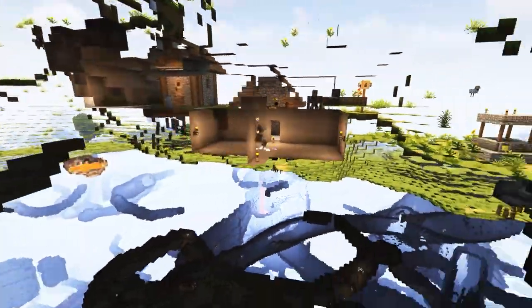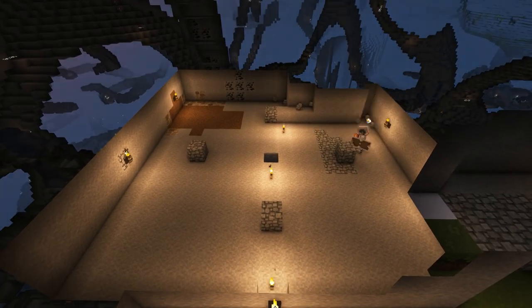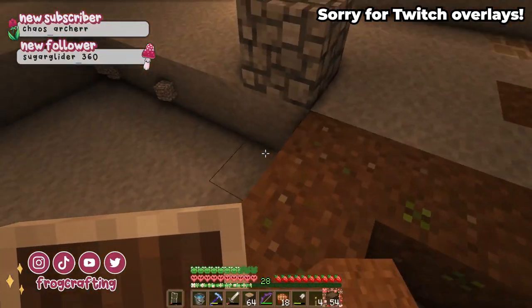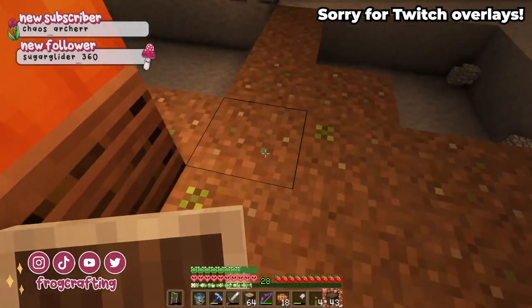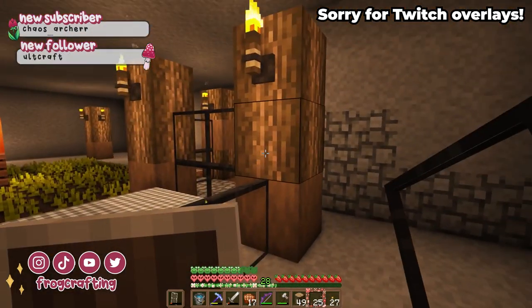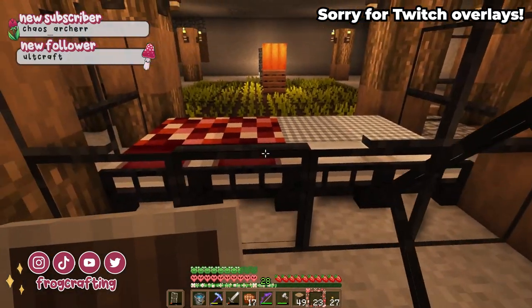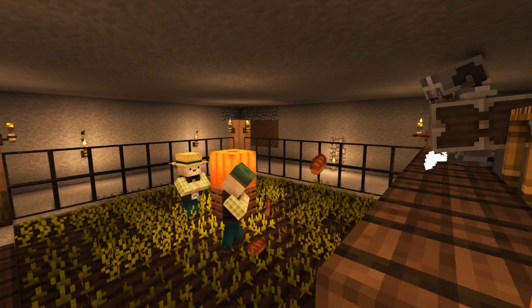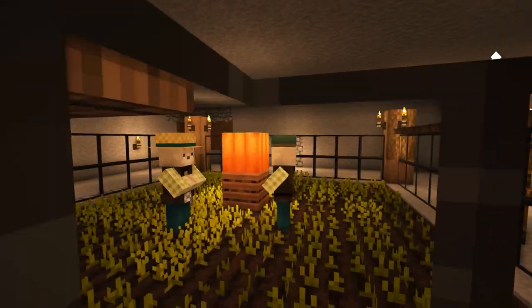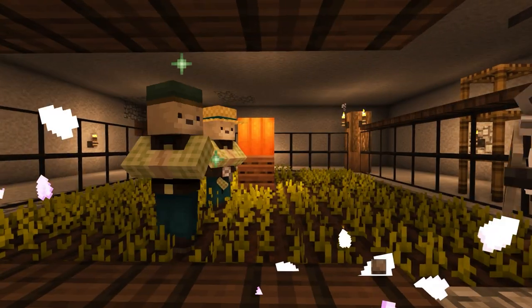We started off by mining out the area for the cave where the villager breeder was going to be, and we left enough space to easily walk around each of the sides. Then we laid all of the dirt down for our crop patch in the middle, tilled the land and planted our carrots, and then I started to get the design for the walls of the farm in. Once the villagers were in, I immediately gave them some bread and they immediately had a baby, which I've never had happen to me before.